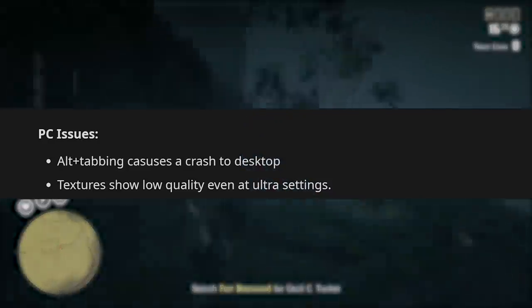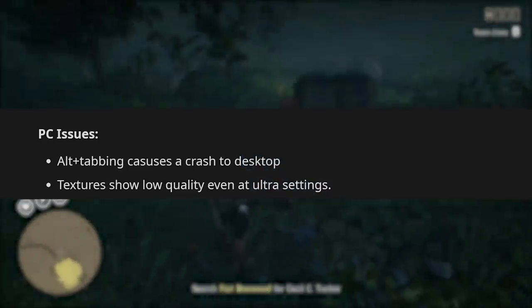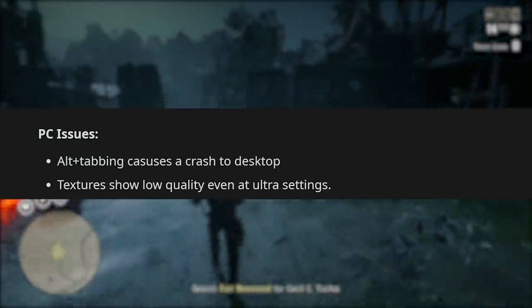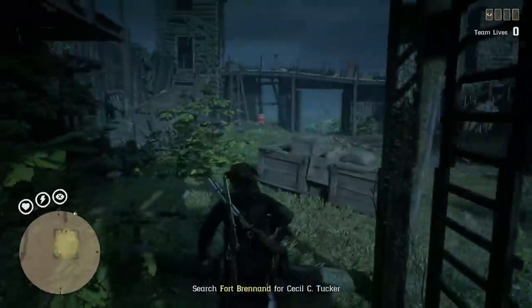For PC-specific issues: alt-tabbing out of the game causes a crash to the desktop, which is unfortunate since most PC gamers use that feature. Textures also show low quality even at ultra settings.